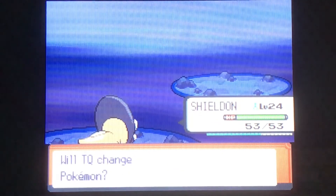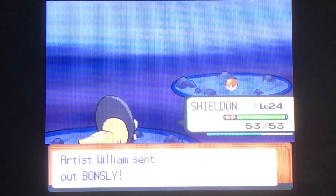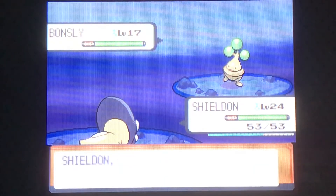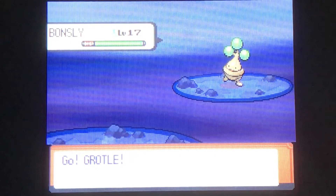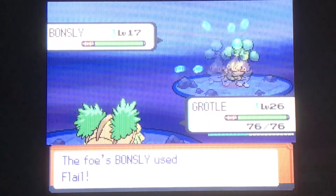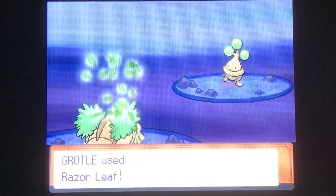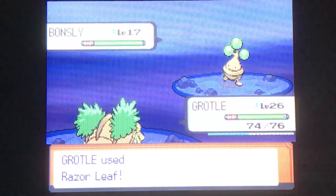Baby Pokemon are sort of Pokemon that... oh shoot, I shouldn't have stayed in. But there's Bonsly, by the way. Baby Pokemon — if you've played Pokemon, you probably know all of them. Mime Jr. and Bonsly: Bonsly evolves into Sudowoodo, it's a Rock type; Mime Jr. evolves into Mr. Mime, it's a Psychic type. That's why I switched out to Grotle.